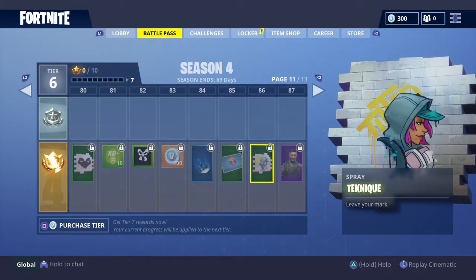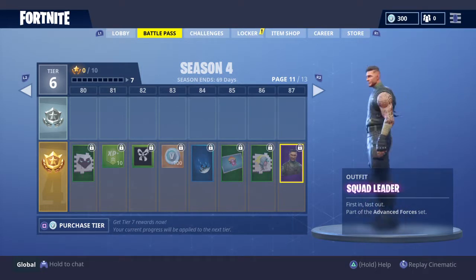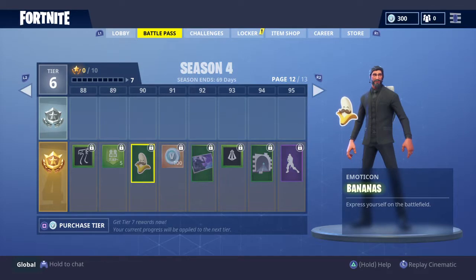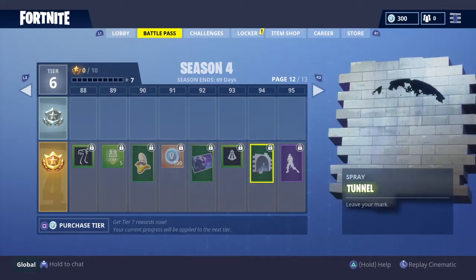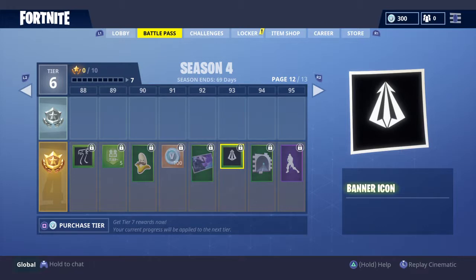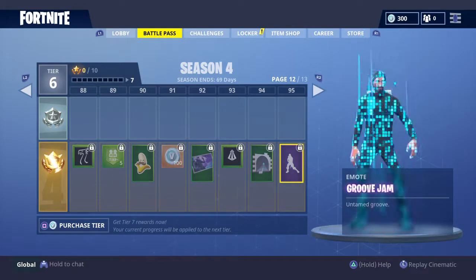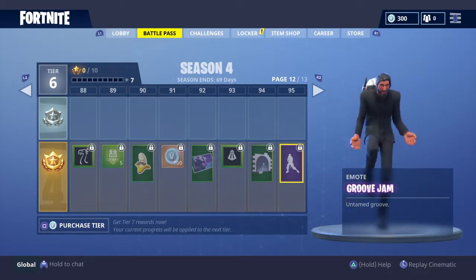Moving on to level 87 - let's see what this character is all about. From the mini photo he doesn't look that cool, and yeah, he's not that good. I don't know what that is - it looks like some sort of Rayquaza or Gyarados. A banana - that's pretty funny, I'll probably use that. Raven - that's pretty beast. I haven't got that character but whenever you come against him you know you're going to be in for a hard time. That arrow spray - maybe use that at Tomato Town. Let's see this dance - oh, he's got moves! The amount of kids that are going to be trying to do this.